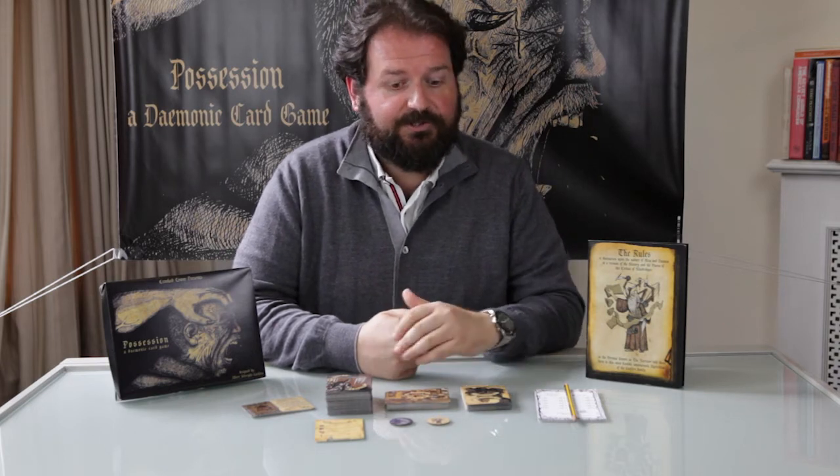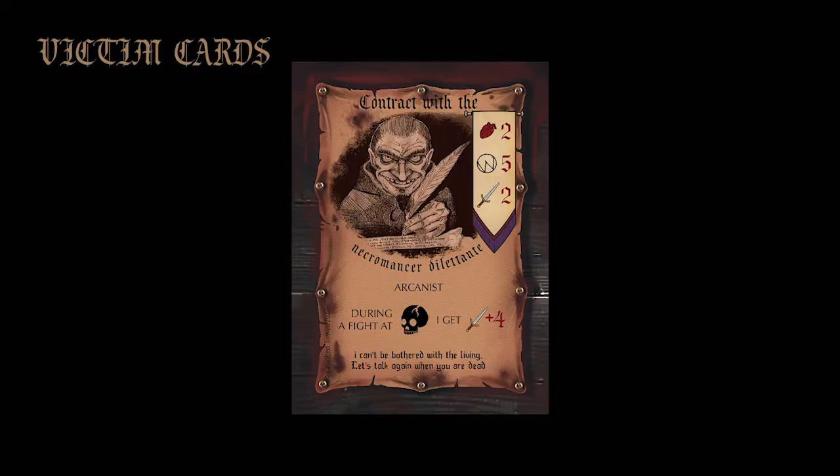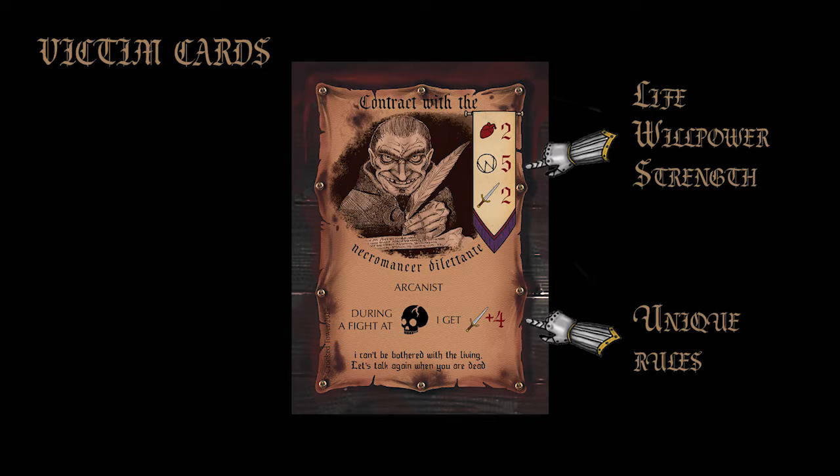At the beginning of every turn, you draw a different number of victims depending on the number of players. Each victim has a unique ability and stats that are life — how many wounds it has — willpower — how hard or easy it is to control — and strength, or how strong it is in a fight.